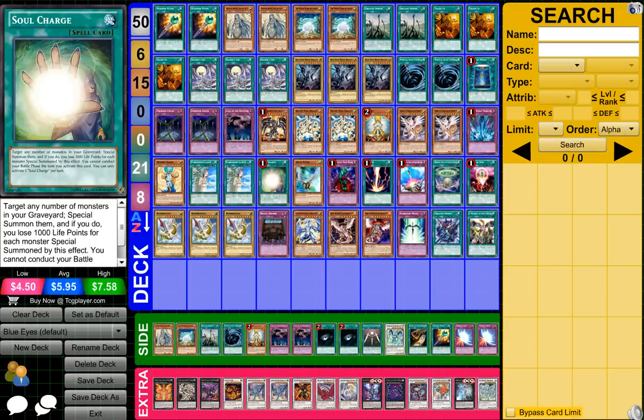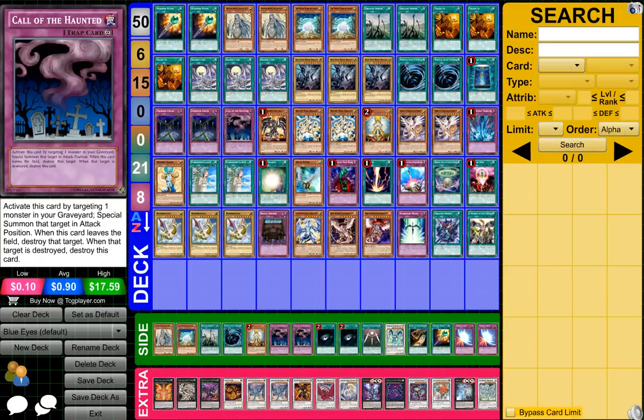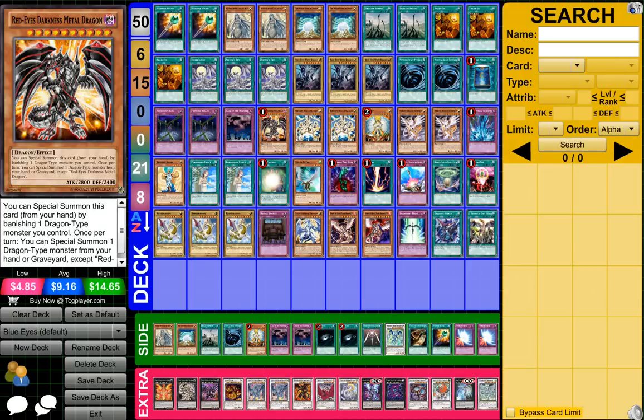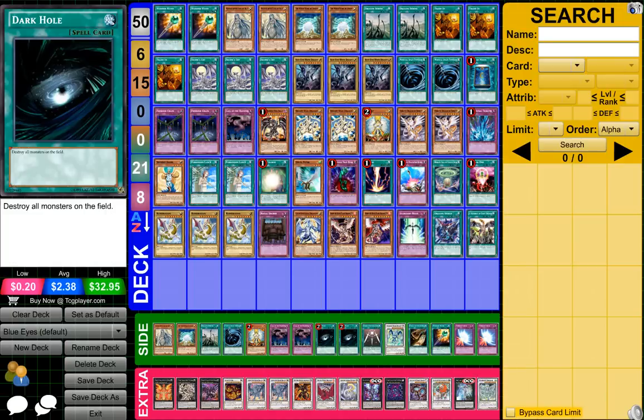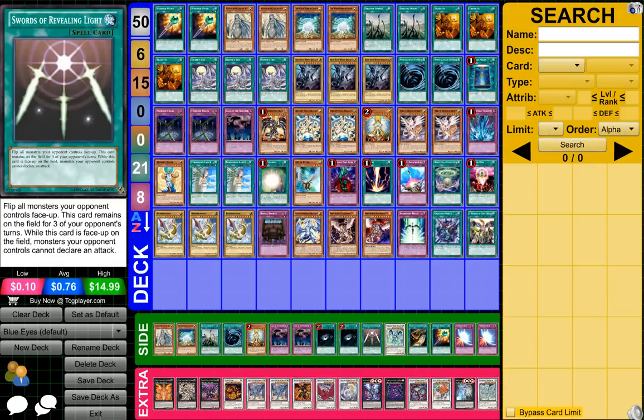Pretty much every single card in here is just copies and stuff like that, except for a few cards. These cards are pretty much just for Red-Eyes and stuff like that. Dark Hole is pretty much if I want to substitute any cards — if I want more of a way to get rid of the whole entire field or something like that.